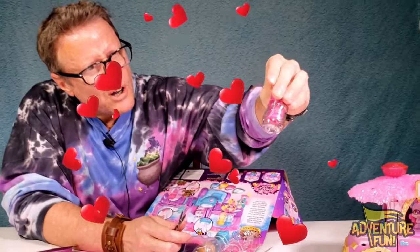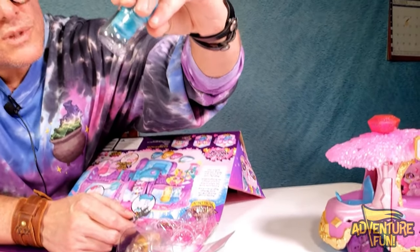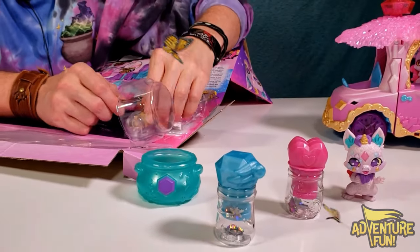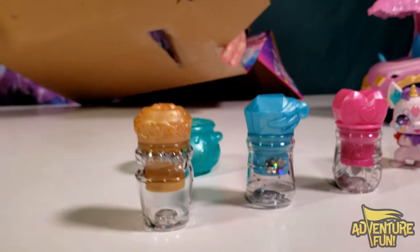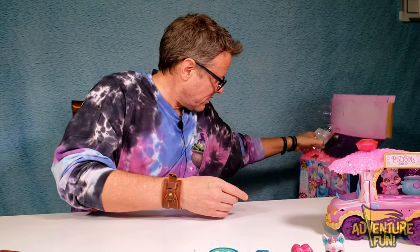There's one potion bottle — it's got hearts in it, that's kind of cool. Here's another potion bottle, and this one's got like, is that butterflies? I think it's like silver, little butterfly things in there. And then this other potion bottle has stars. Can you guys see that? There's a little star. So we're also looking for any sign of how to do this — it says it came with the collector's guide. It's probably in the truck, so we've got to open it.